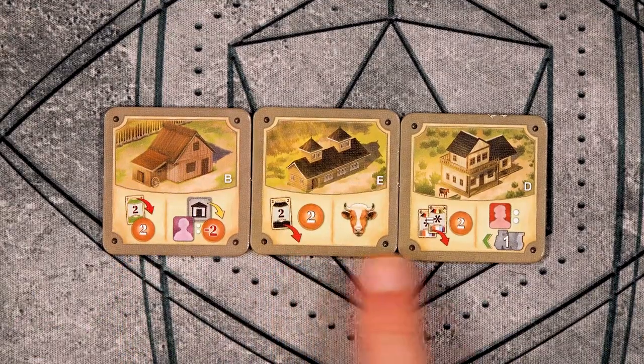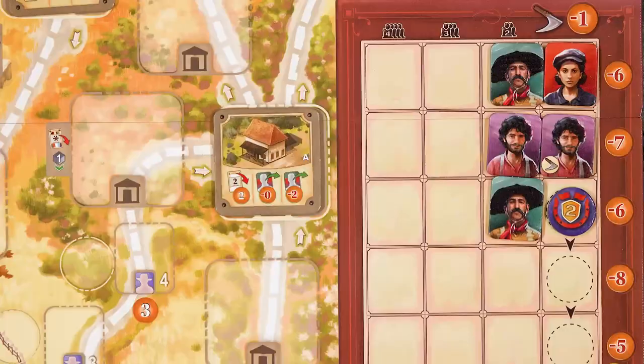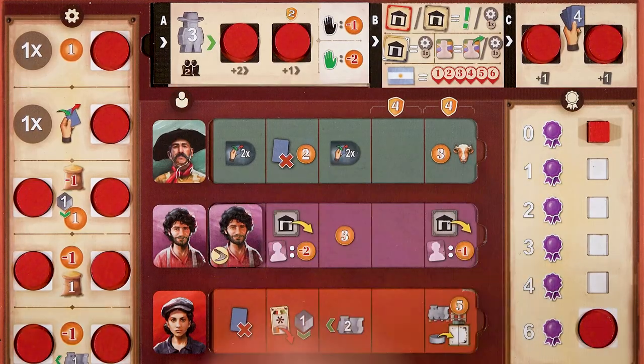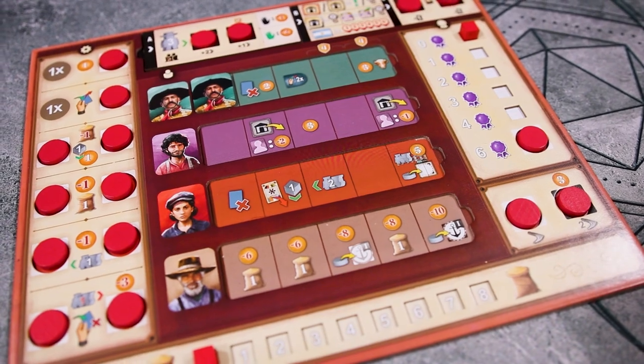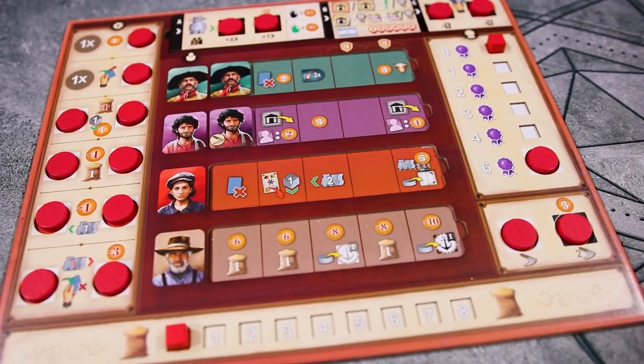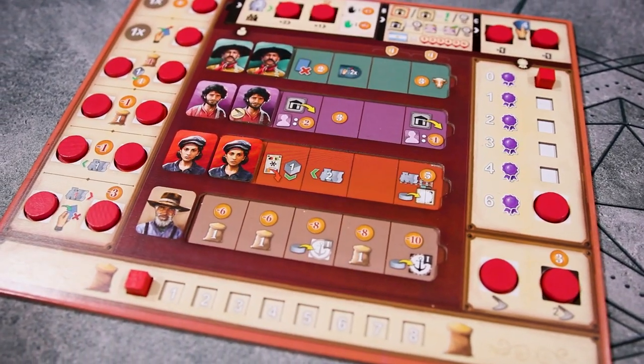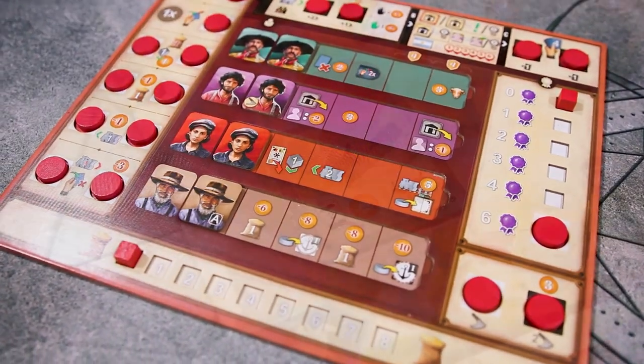Many buildings allow you to discard a certain type of cattle to gain pesos. Some spots will allow you to hire employees, which will go onto your player board. You may hire gauchos, which help buy cattle; carpenteros, which help you build buildings; and macanistas, which help you move your train. There is also a spot for granjeros, but we'll talk about them in a bit.